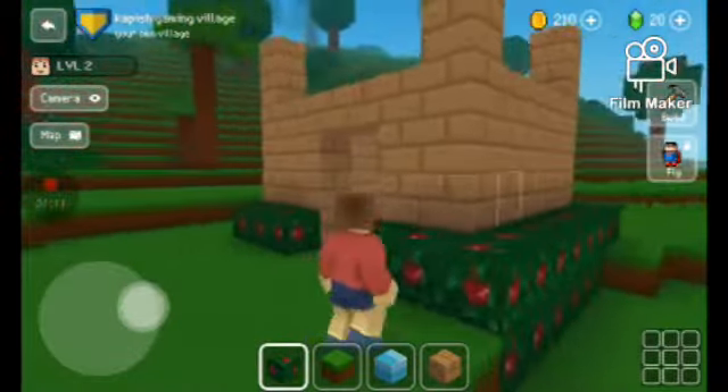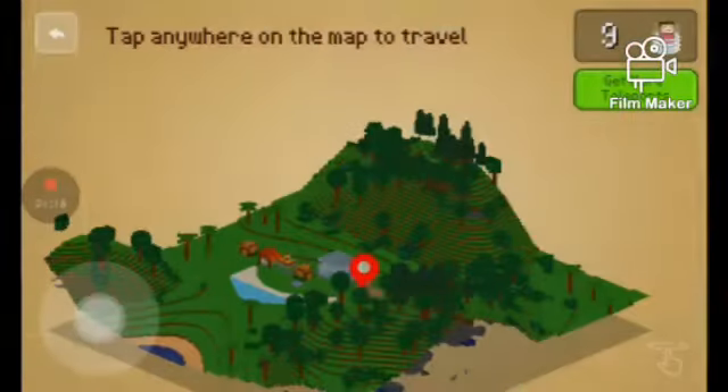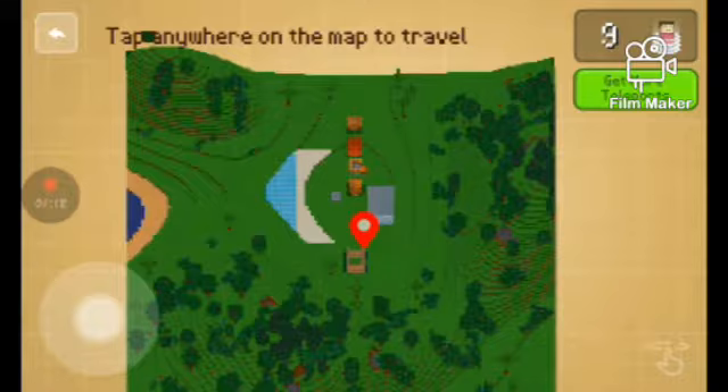I will show you how it looks. This is a whole map. This is a house and this is a desert, and this is a beach, and this is a big house and this is a castle. If you enjoyed today's video, please like and subscribe.